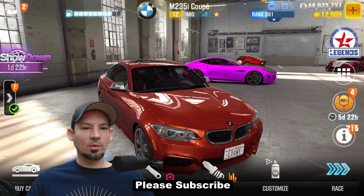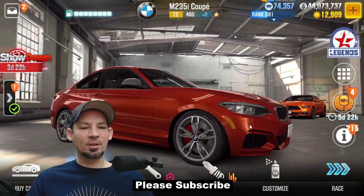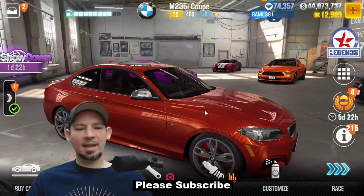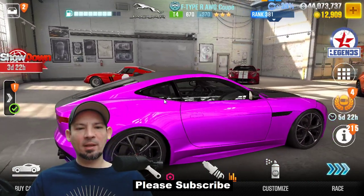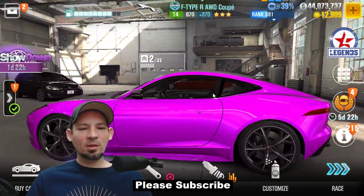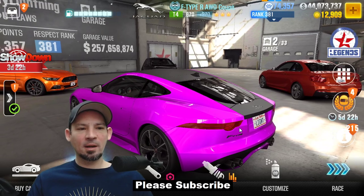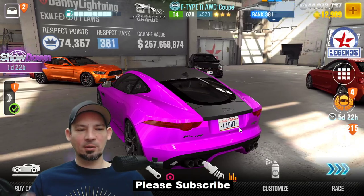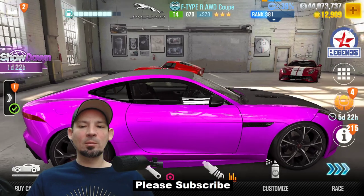The BMW M325i is great for average daily racing. I actually don't know if it's good for live racing, but I use it for the daily stuff — very nice little car. Then I've got the Jaguar F-Type R all-wheel drive coupe. Not really good for much except daily stuff where I need to change parts around. It always beats dyno time on the stock tune no matter how I put the parts. Great for the daily racing events all over the map.